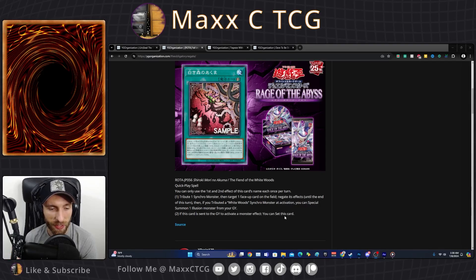If you tribute a Whitewoods synchro to activate this, it special summons one illusion monster from your graveyard. Now the only illusion the Whitewoods are really playing is the synchro illusion, so that would be tributing the synchro illusion and then being able to bring it back to negate a face-up card on the field. The nice thing is you could potentially copy the card, bring back the illusion, and then use the illusion's effect after — you don't have to burn the illusion first.